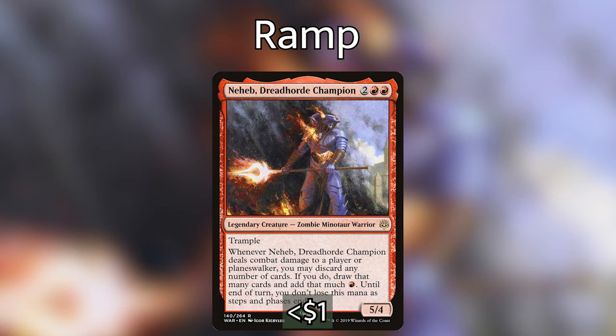We're also playing Neheb, Dreadhorde Champion as an interesting ramp source. Whenever he deals combat damage to a player or planeswalker, we can discard any number of cards, draw that many cards, and add that much red mana to our pool until end of turn — the mana doesn't empty as steps and phases end. This triggers Rielle when we discard, so we draw that many cards as well.